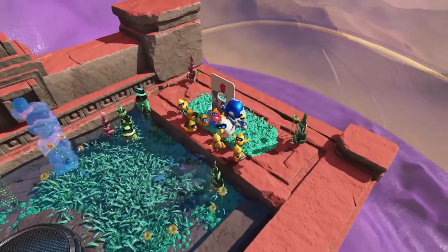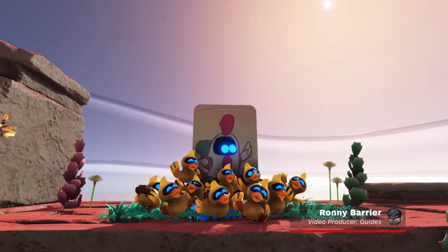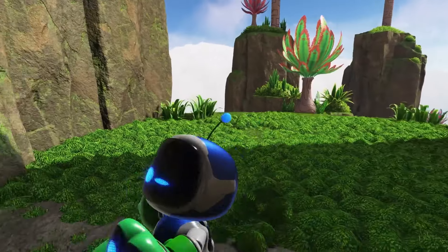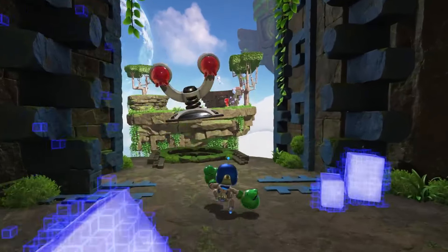If there's one thing we can agree on in the grim haze of our harsh reality, it's the pure cuteness of Astro Bot. Unfortunately, when starting his newest self-titled game, you don't have access to a photo mode, but you can unlock it. Here's how you unlock photo mode in Astro Bot.